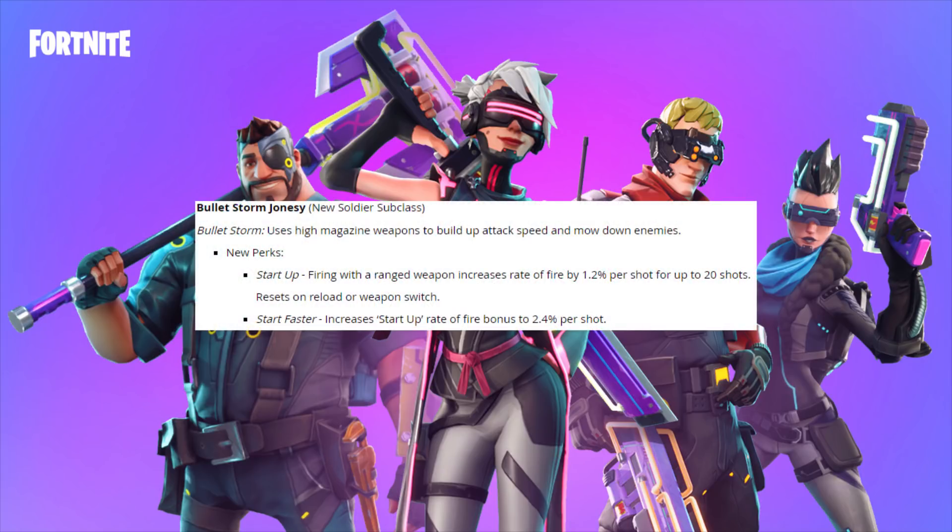First we've got Bulletstorm Jonesy, who's a new soldier subclass. He has Bulletstorm, which uses high magazine weapons to build up attack speed and mow down enemies. His new perks are Start Up — firing with a ranged weapon increases rate of fire by 1.2% per shot up to 20 shots, resetting on reload or weapon switch — and Start Faster, which increases that startup rate of fire bonus to 2.4% per shot.